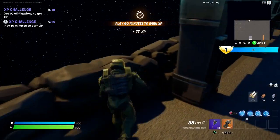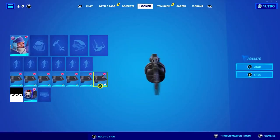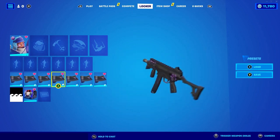Assassin's Creed — if you guys actually didn't notice: if you purchase the newest Assassin's Creed game, you will be able to get the Assassin's Creed outfit in Fortnite. You have to purchase it in the Epic Game Store to get the skin. Some people have already been receiving it, so try to see if you can get it.